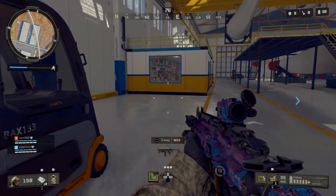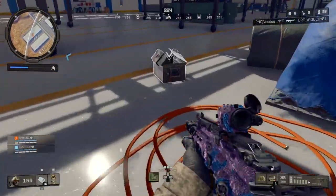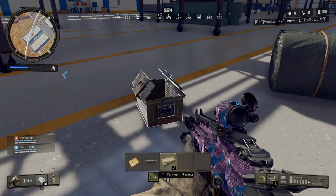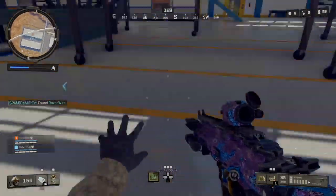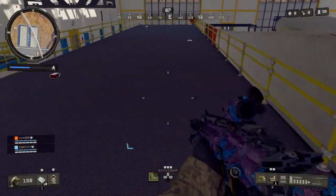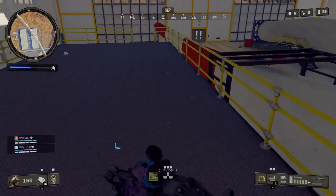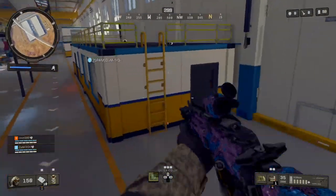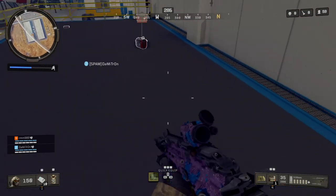I'll take the extra barricade. I'll take it cause I've got space. You can carry it - yeah cause you can stack razor wire. Take this, bring it with you. What's up Sam. Beautiful laser - all I need now is a suppressor or a long barrel and I'm kitted out.